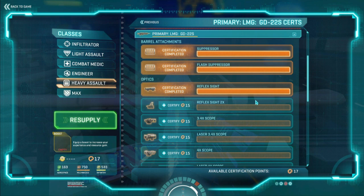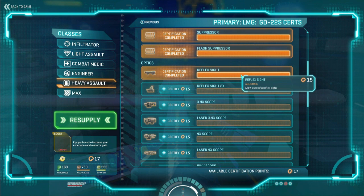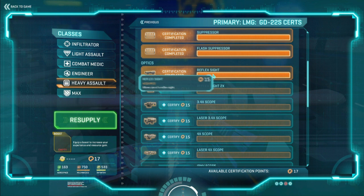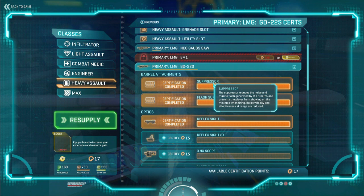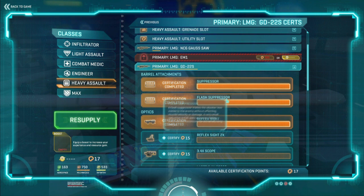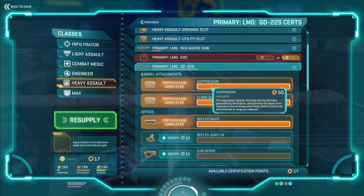Now I'm going to talk about the possible upgrades you can buy for the GD with cert points in game. For suppressors you've got a choice of two: the flash suppressor or the standard suppressor. This is really situational and hard to determine which is better, but I've been using the standard suppressor a lot simply because I like to go behind enemy lines and flank. The suppressor stops you appearing on the mini map, makes a lot less noise, and kills your muzzle flash, making it a lot harder for enemies to find you. I also put the standard reflex sight on — not the 2x reflex sight, that is a pretty awful scope. Stick with the standard reflex sight and it'll help you aim a lot better than the iron sights.